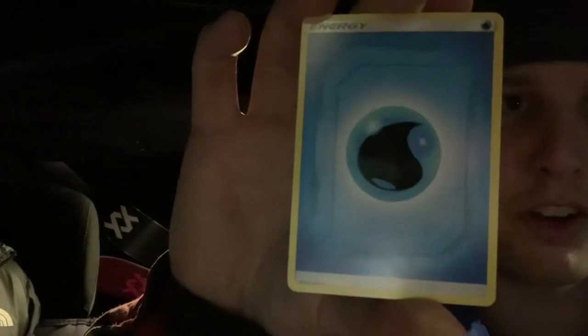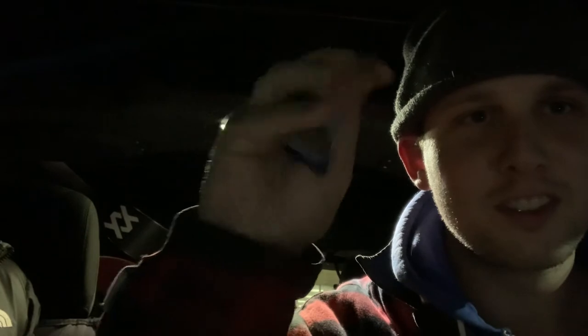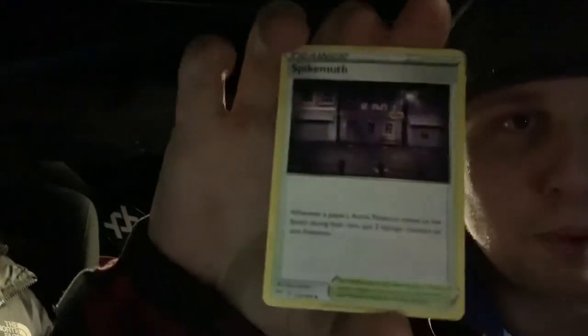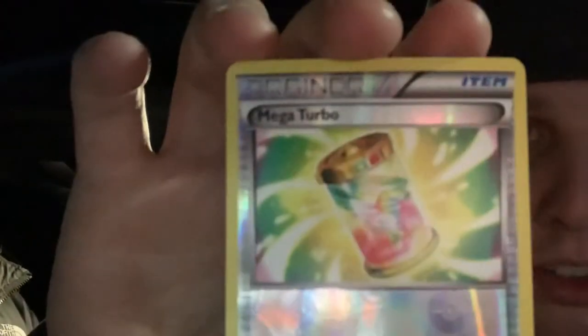Water energy — you know what I do with these not very special energies? We crush them up. Fire energy — we crush them up, those are kind of useless cards. Got a Spikeith, don't know much about that. This is cool — it's like a reverse holo Mega Turbo. That is an item card. Liz doesn't understand why I just had something on top of my phone — it was to hold it in place. She doesn't get it.